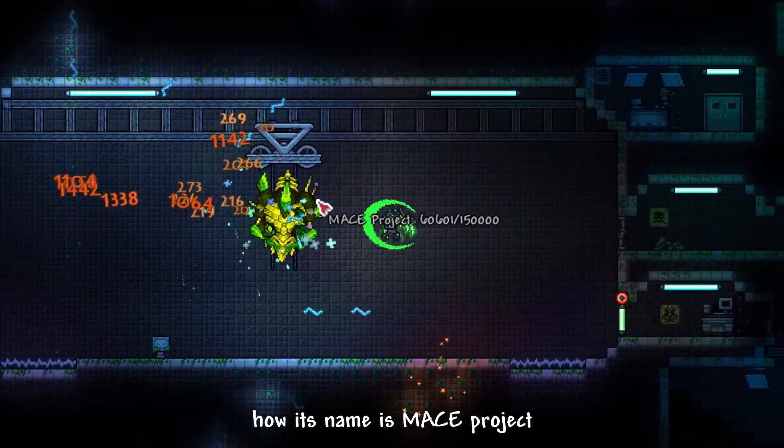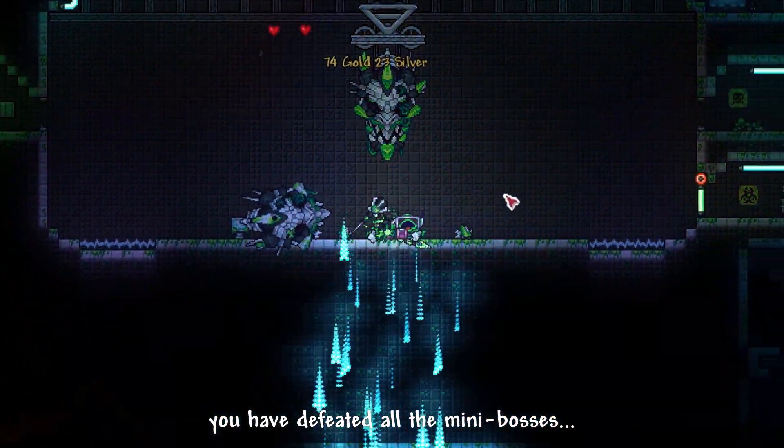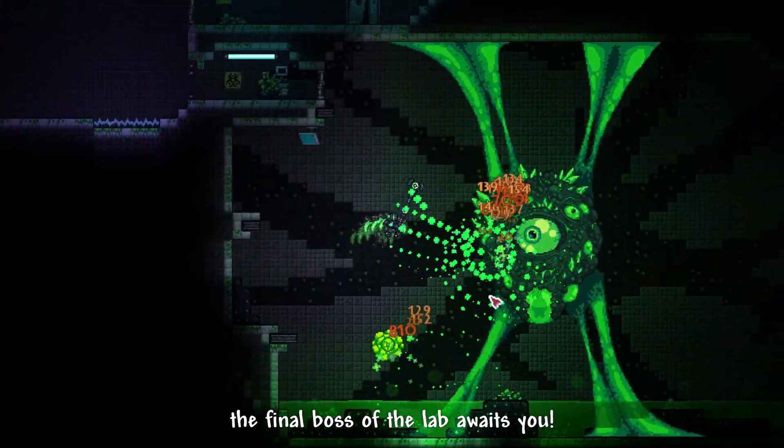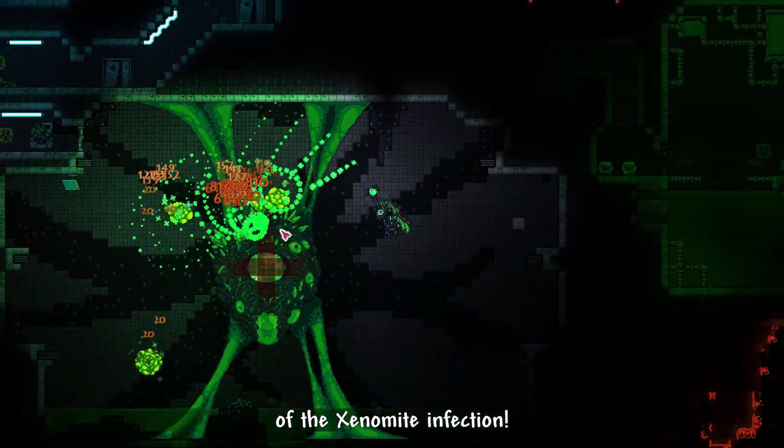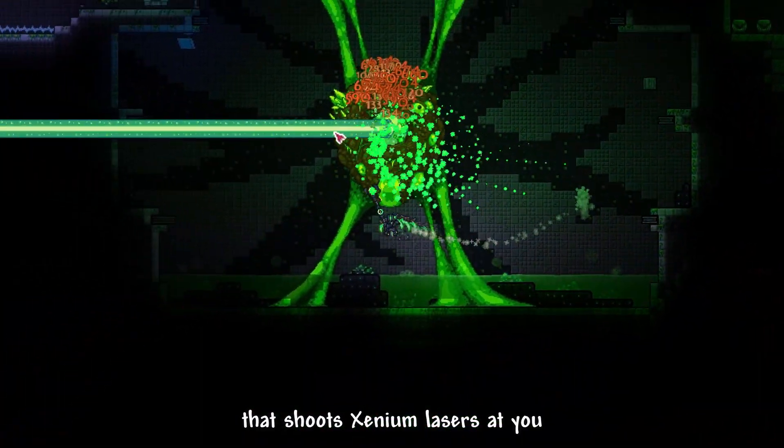It is funny how its name is Maze Project, but it doesn't use a maze as a weapon. Once you have defeated all the mini bosses, the final boss of the lab awaits you — Patient Zero of the xenomite infection, a huge dangerous infected mass that shoots xenomite lasers at you.